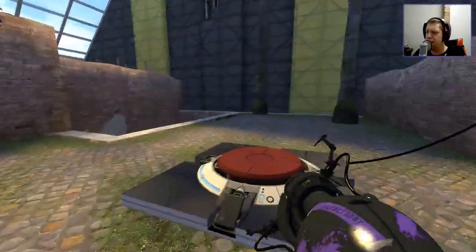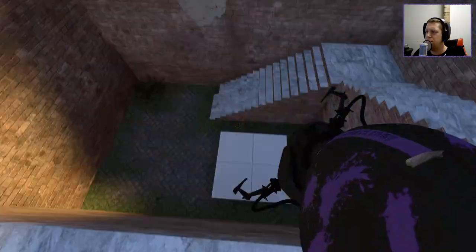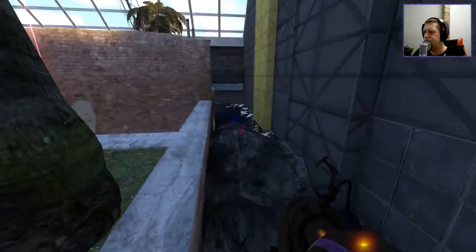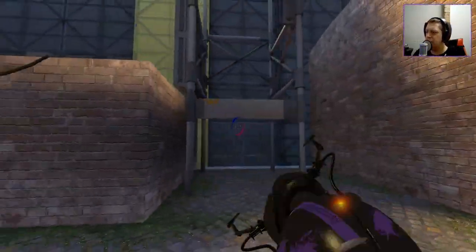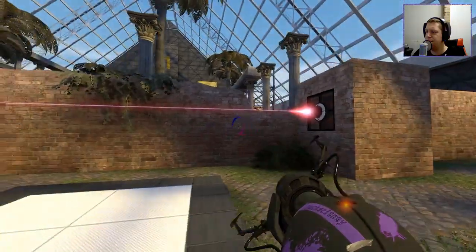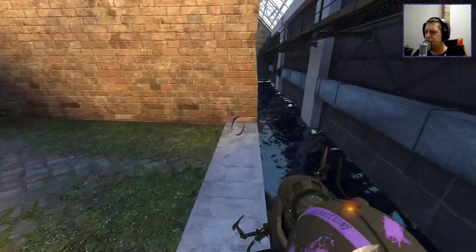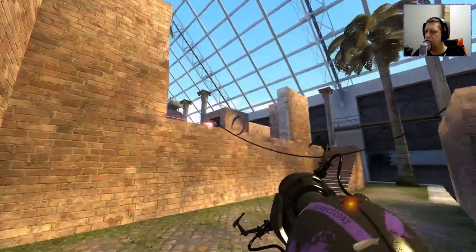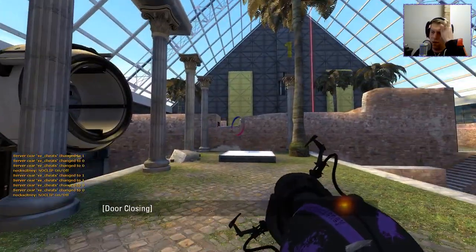Much like the Talos Principle, we can break our way into the test. I'm just literally playing around right now. I mean, I guess all I need is a cube, right? I am just experimenting at this moment in time. Let's step back over here and enter the test chamber like we never did anything wrong to break the map, of course.